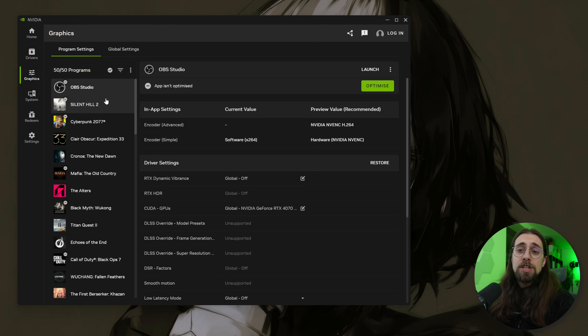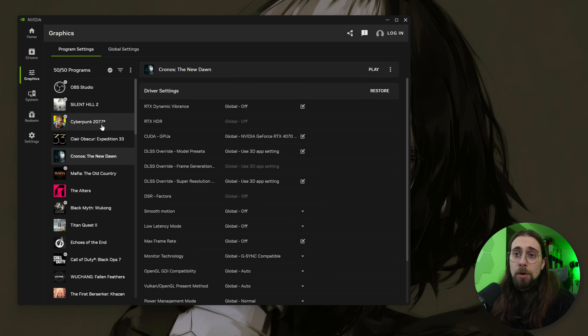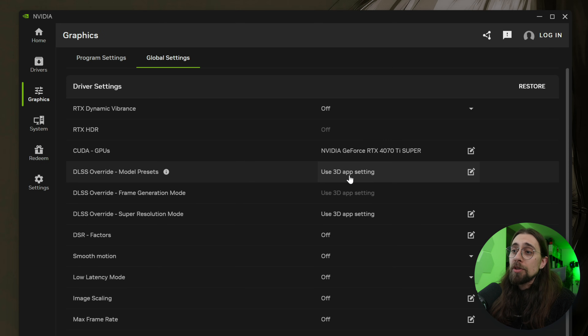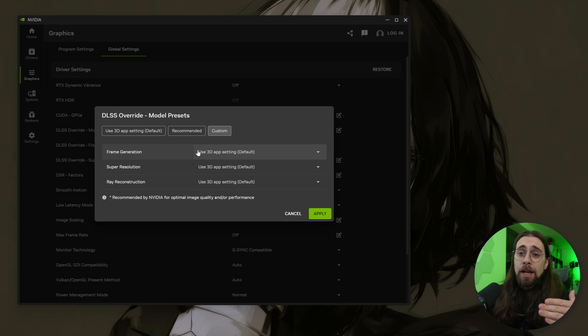Open the NVIDIA app and go to the Graphics tab. You can upgrade DLSS 4.5 for a specific game like Chronos, Cyberpunk, or Titan Quest, or go to Global Settings to override all recognized 3D applications. There you'll find the DLSS override model presets where you can select custom and override frame generation, super resolution, and ray reconstruction.